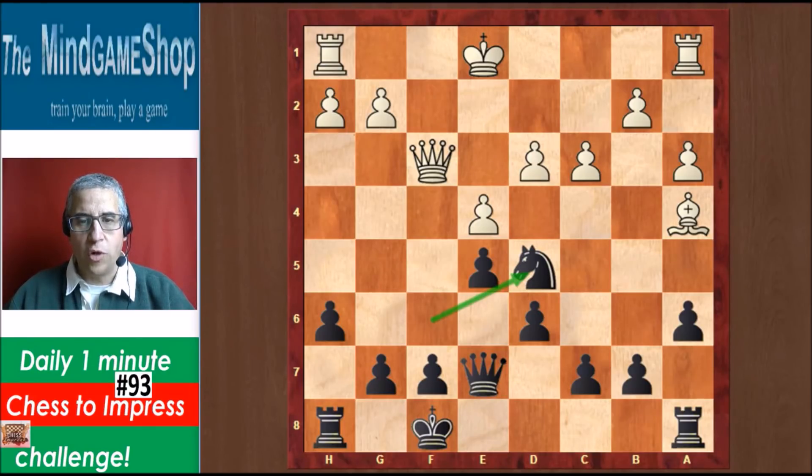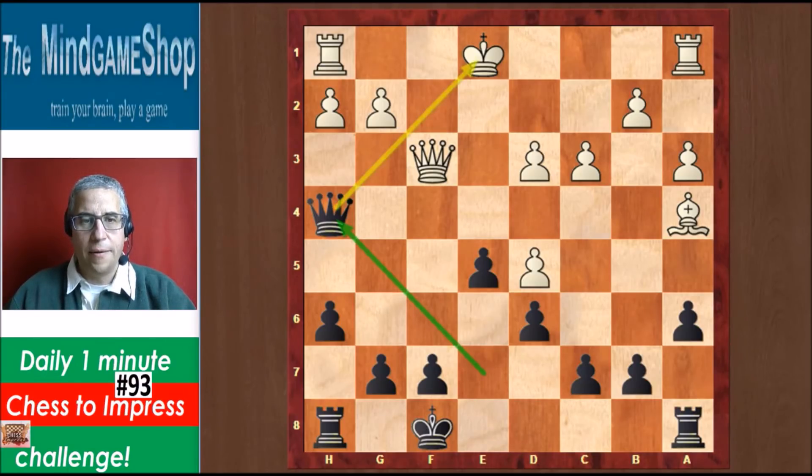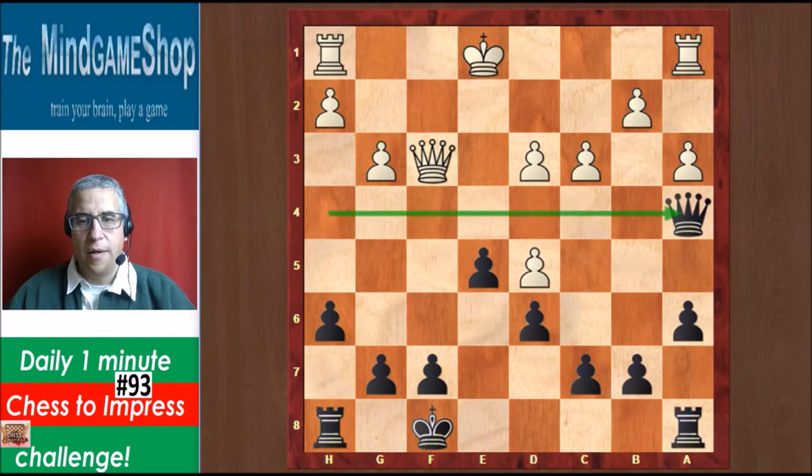The bishop on a4 is loose — you should have spotted that. If white takes, then we have Qh4 check with a double attack. It's check and the bishop is hanging, so black will win his piece back. G3, Queen takes a4, and has won a pawn in the process.